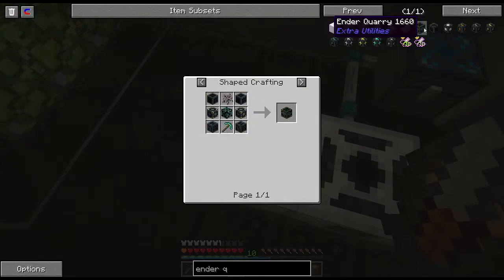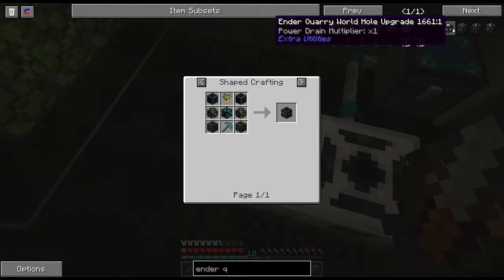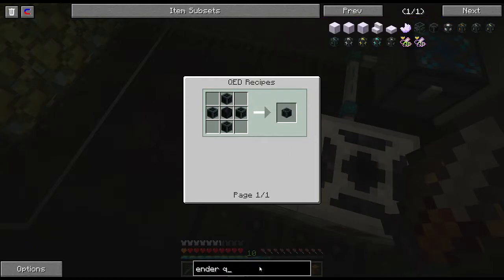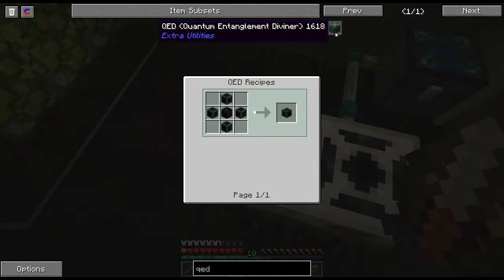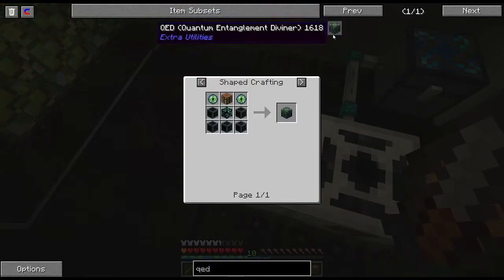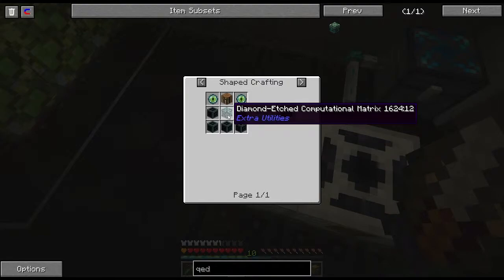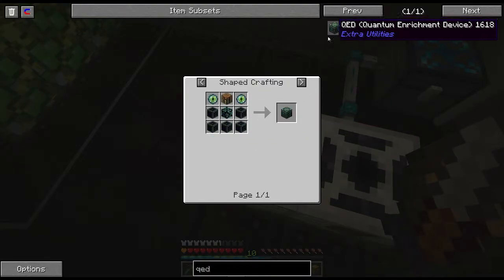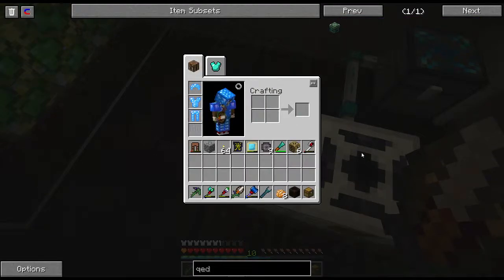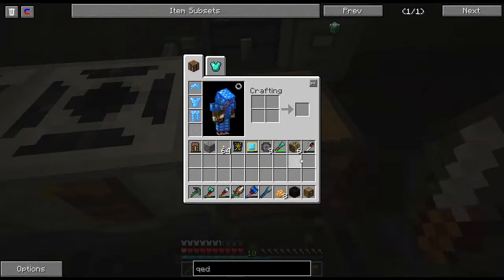The ender quarry needs at least eight magical wood for the base, and then I want to make the world hole upgrade, which requires the QED — the quantum entanglement diviner, or whatever it actually stands for. If you mouse over the QED a bunch of times its name will change because people are funny. Some of the stuff for the ender quarry requires this QED, but we'll go into that once we get there. For now we're just going to continue working on creating more magical wood.